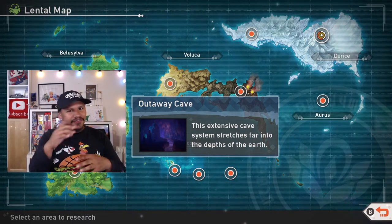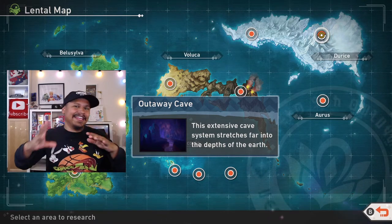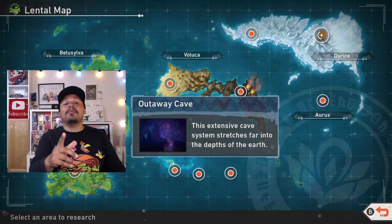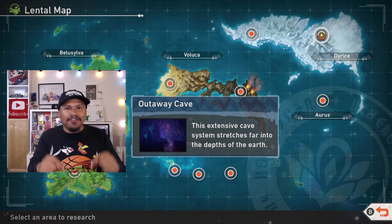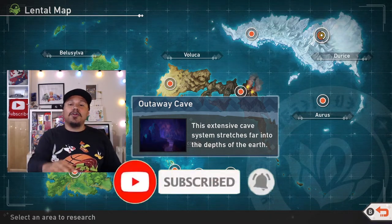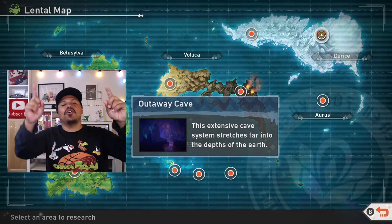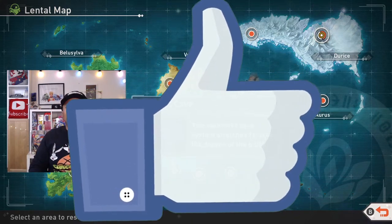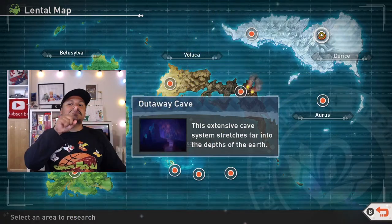Let me know in the comments your thoughts on the Outway Cave and the Illumina Pokémon attached to it. Did you have the same experience the first time around where you literally couldn't take any pictures because the mechanic was kind of complicated? Once you get the jig of it you're good. Let me know in the comments below — I answer all comments. If you're new, consider hitting that subscribe button and the like button, it helps out a ton.